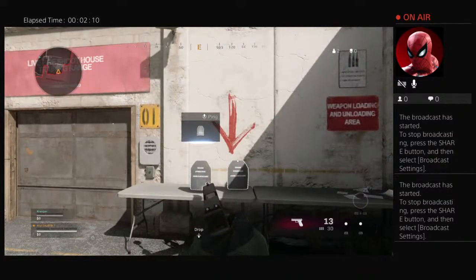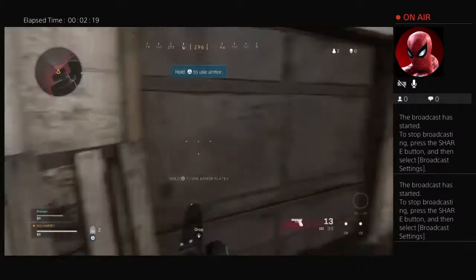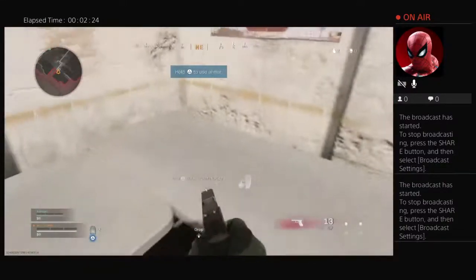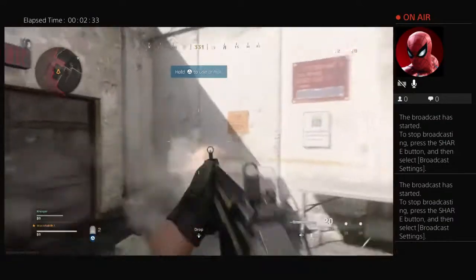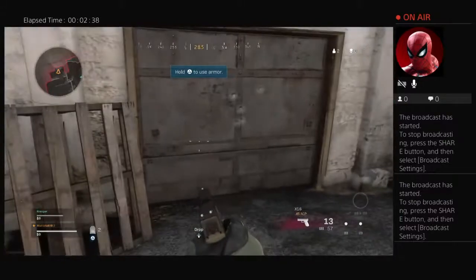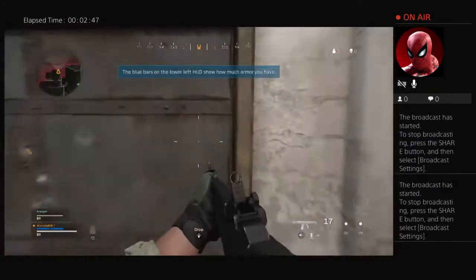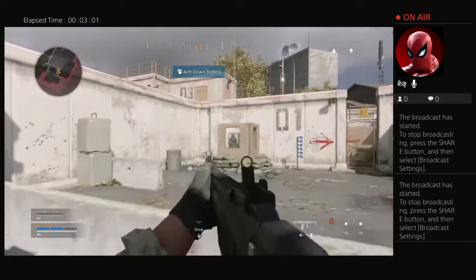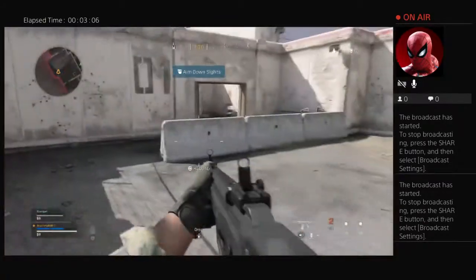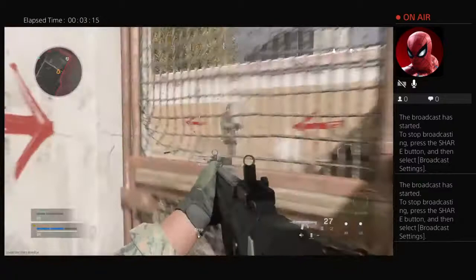Welcome to Warzone training. In Warzone, every operator is equipped with an armored vest. Grab an armor plate from the table and apply the armor into your vest. Equip that armor, soldier. Good work. Proceed to the next area. Hit all the targets. Well done, mate.